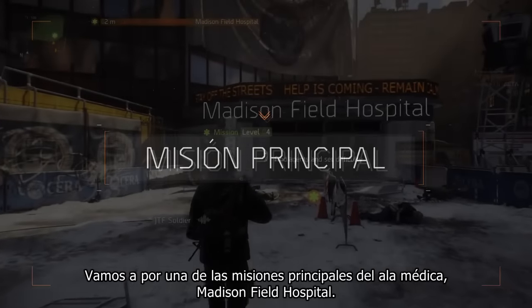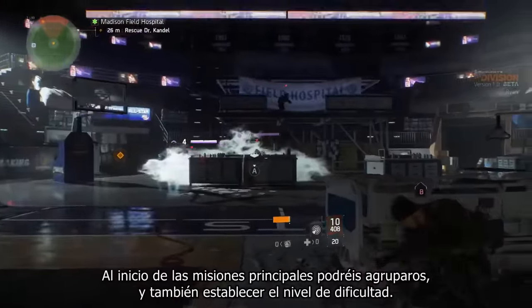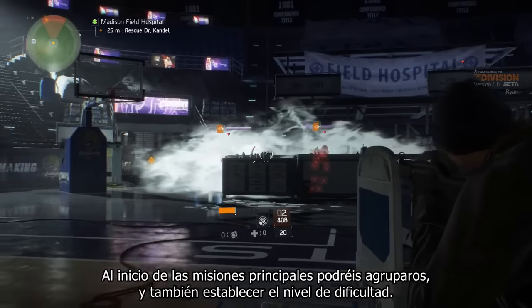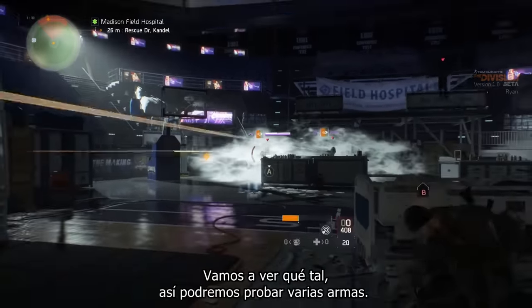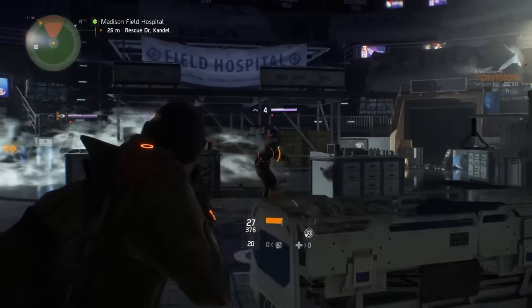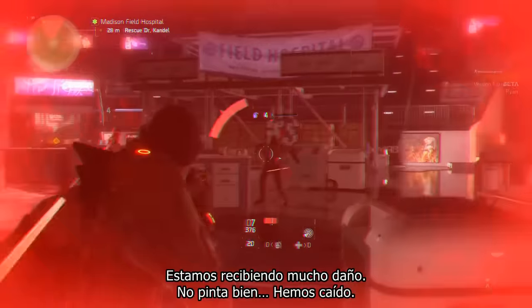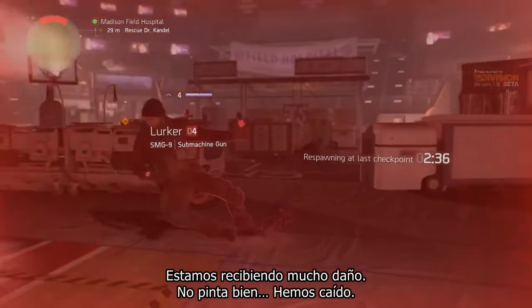Let's head towards one of the main missions for the medical wing: Madison Field Hospital. At the start of main missions you have the option to group up, and you can also set the difficulty level. Let's try it out on our own. We're taking a lot of damage — it's not looking good — and we're down.